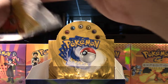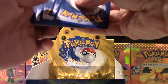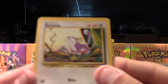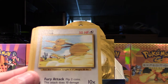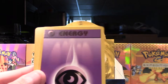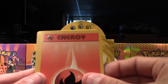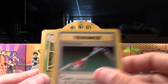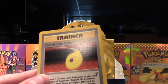I have another box that I'll be opening — the Neo Discovery box, which I have right behind this box. We have a Ratatta, Energy Removal, Dugtrio, Metapod, Gastly, Psychic Energy, Fire Energy, Arcanine, Maintenance, Kakuna, and our rare is a Devolution Spray.